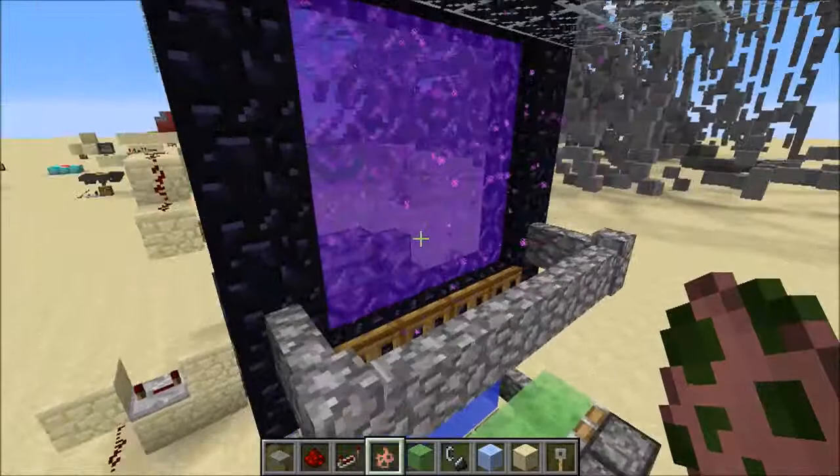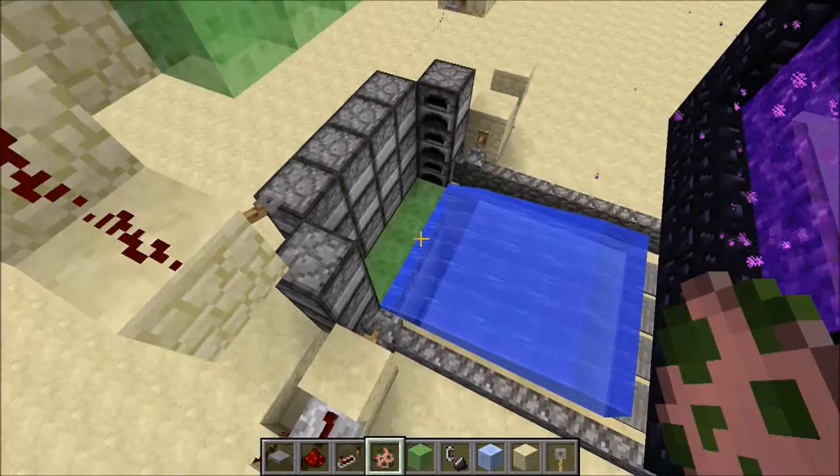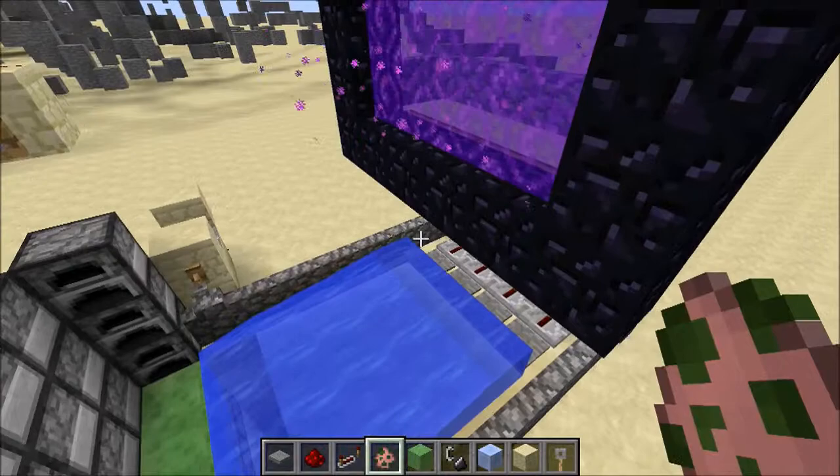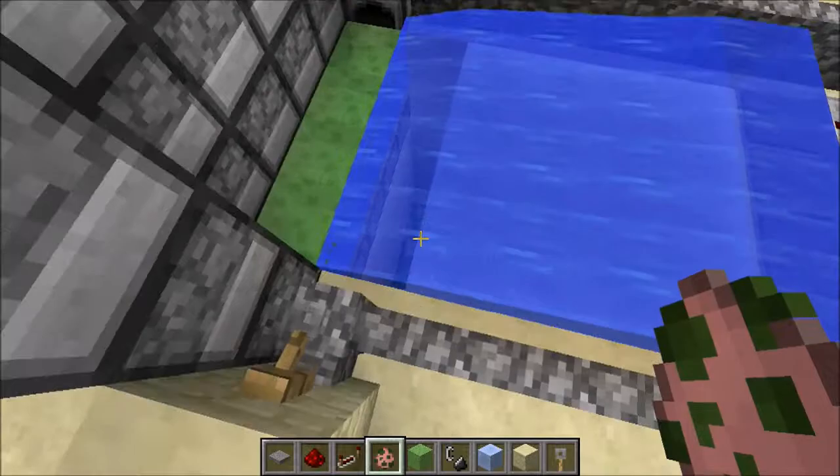All it does is when a mob comes through the nether — like a zombie pigman, which I'll spawn one — he pretty much gets pushed up by these pistons and gets sent back to where he came from. So it's pretty useless like I said but pretty fun. And just like that he's gone. Sometimes when it doesn't work they'll fall down through there and die, so no matter what they're going to be gone anyways.